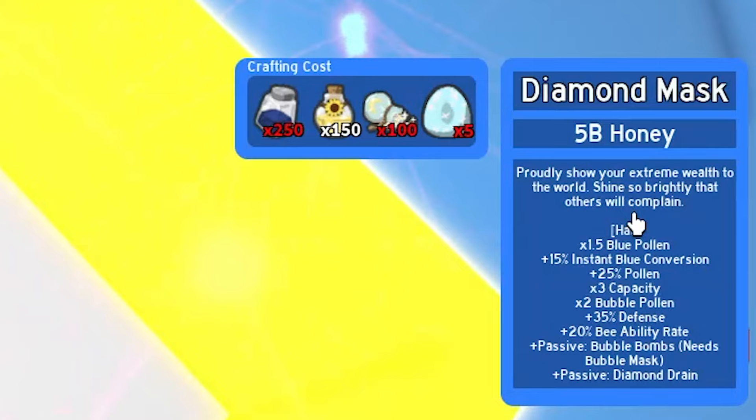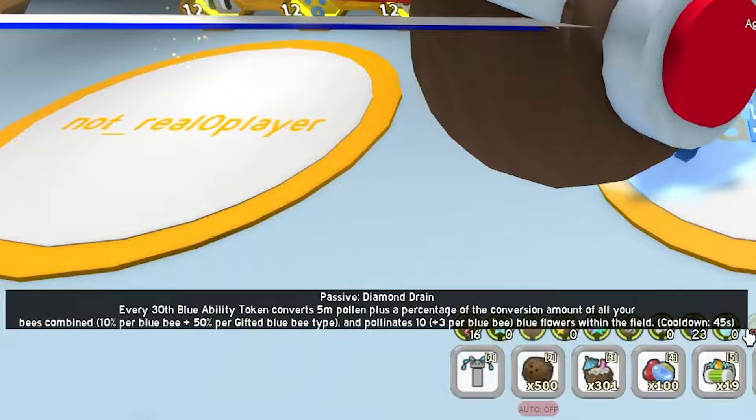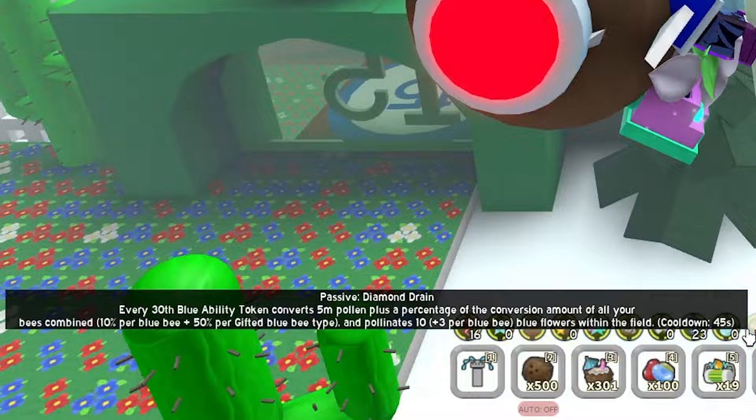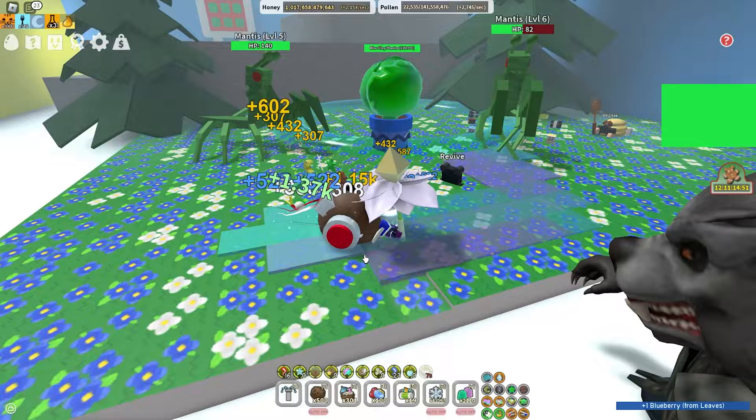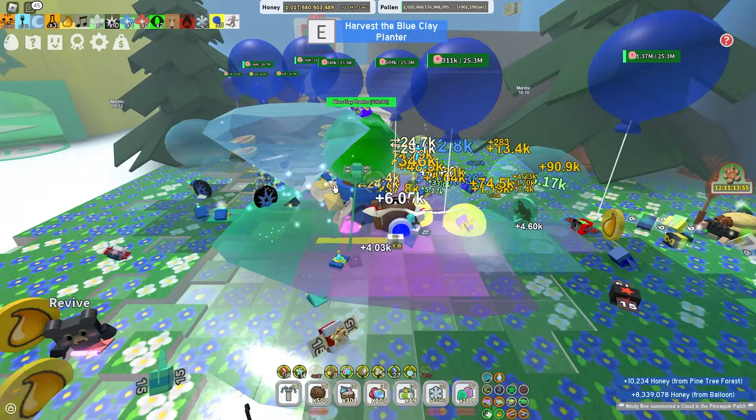The hat gives: times 1.5 blue pollen, plus 50% instant blue conversion, plus 25% pollen, times 3 capacity - just outrageous - times 2 bubble pollen, plus 25% defense, plus 20% bee ability rate, plus passive Bubble Bombs which needs the Bubble Mask, and plus passive Diamond Drain. Diamond Drain: every 30th blue ability token, it converts 5 million pollen - a percentage of your blue bees' combined pollen - and pollinates the field.